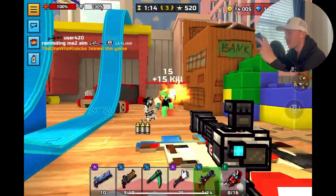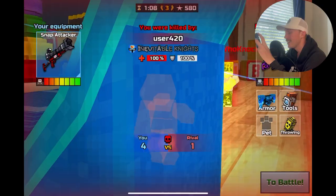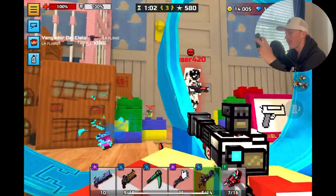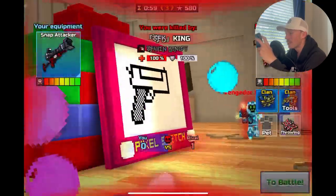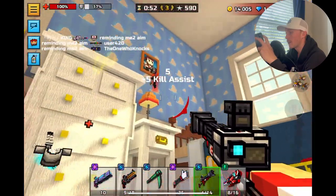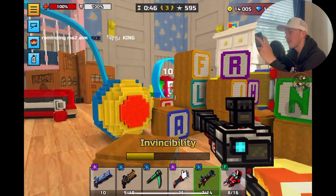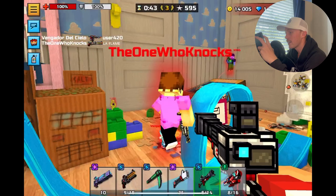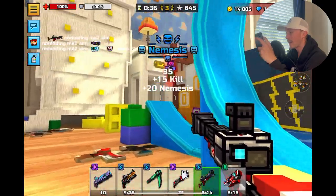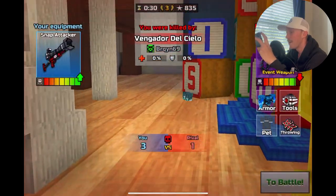I think I'll wrap up the video here — there's not really much else to showcase and anything more would just be wasting your time. This weapon is decent, nothing too powerful. If it's around 300 gems that might be worth it, but anything more is on the expensive side. For the other weapons, don't spend more than about 500 gems each since they've been in the game a long time and are available for coupons. They're not groundbreaking but could use some buffs — maybe not the Snap Attacker, but adding blindness would be cool.